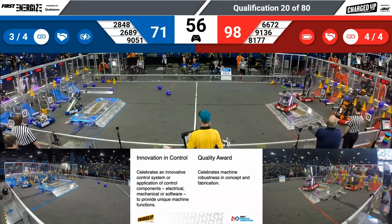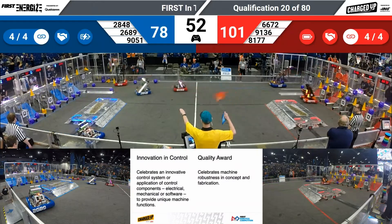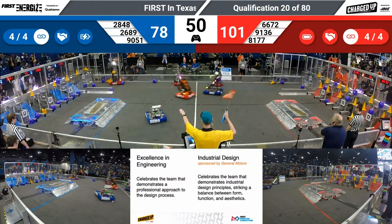Vector ready to score another cone for the red alliance, trying to get lined up — lined up, dropped it down, that'll score low. 101 to 78, big lead for the red alliance.